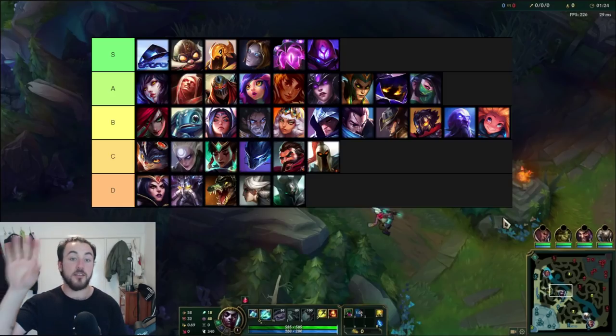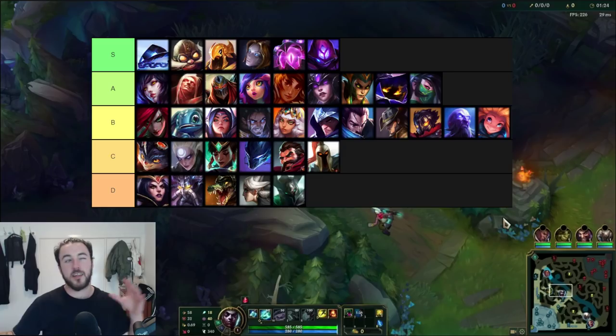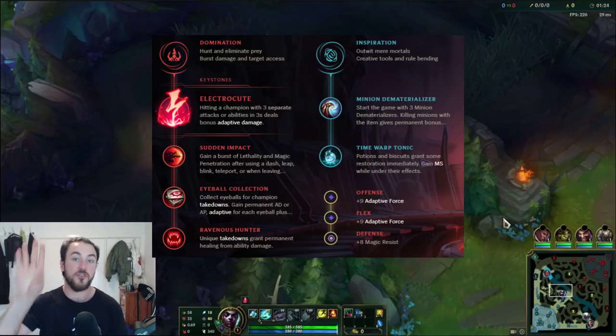And then a matchup tier list — I'm just going to put it on the screen now. The top row are the matchups that are easiest for Ekko. The middle row are the ones that can go 50-50, very much dependent on the skill level or Elo you're in, and also the jungle matchup. The bottom row being the hardest matchups for Ekko. For runes, I opt into Electrocute, Sudden Impact, Eyeball Collection, Ravenous Hunter, secondary Inspiration with Dematerializer and Time Warp Tonic — and again, this all ties into the specific Ekko strategy I'm going to go over within this video.